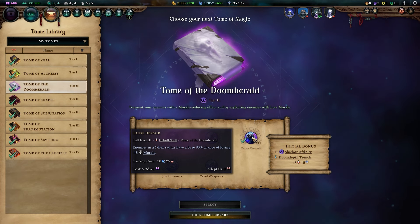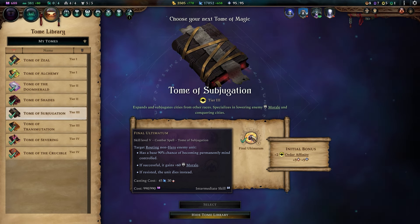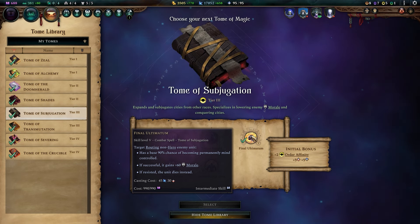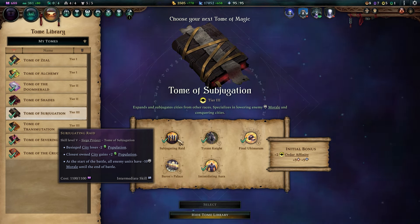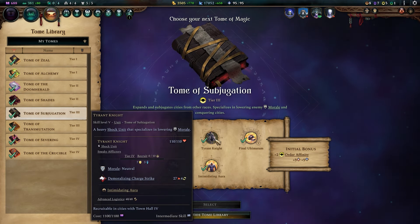Cause Despair helps lower enemy morale in a pinch. Tome of Subjugation is next, and is the point of this demoralizing strategy in the first place. Final Ultimatum is what will enable you to recruit routing enemies, expanding your roster by adding whatever you might fancy from your enemies. Intimidating Aura stacks as another means of lowering morale, speeding up the process of routing the enemy. Subjugating Raid is a handy siege project to help grow your cities, especially when you need to pacify more warlike free cities to make them into vassals. Lastly, the Tyrant Knight is a good shock unit to help break enemy morale.